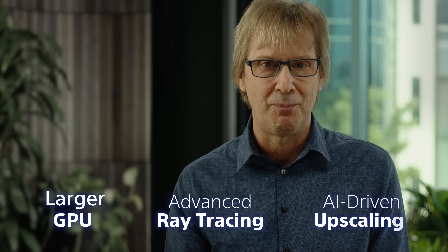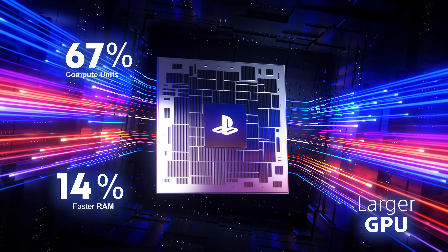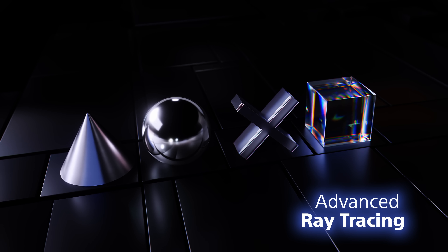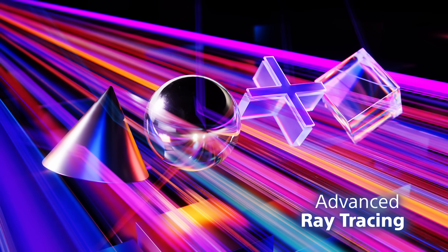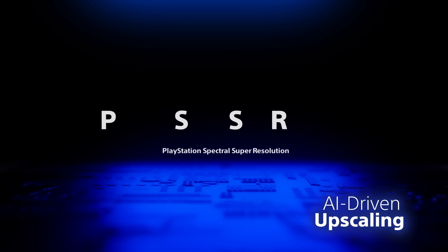PS5 Pro substantially improves over PlayStation 5 in three ways — here's what we call the big three. First, we made the GPU much larger and increased the speed of the memory it uses, resulting in rendering that's up to 45% faster. Second, we made major upgrades to the ray tracing, taking a streamlined and accelerated approach that allows calculation of the rays at double or even triple the speeds of PlayStation 5. And finally, we added custom hardware for machine learning and an AI library called PlayStation Spectral Super Resolution, or PSSR for short.